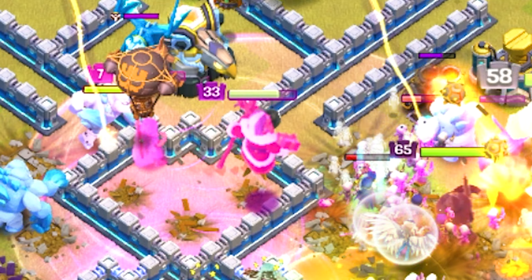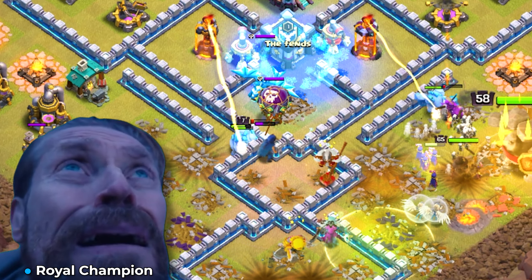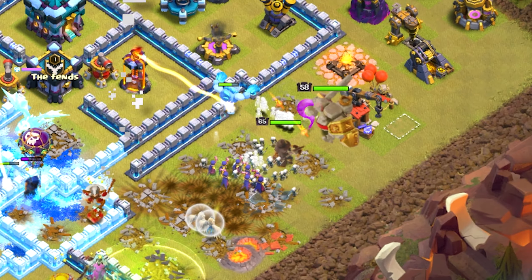The air warden goes to the center of the base, gets targeted by his black air mine and goes down. His champ goes straight into the CC, and you never want your champ going into the CC or skeletons - and she goes down.